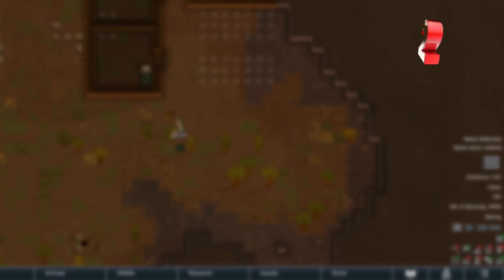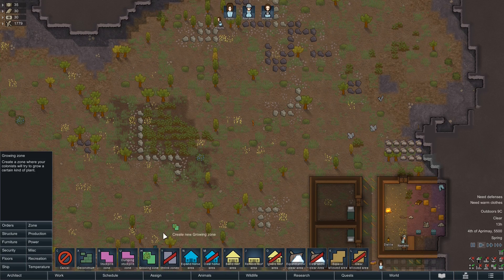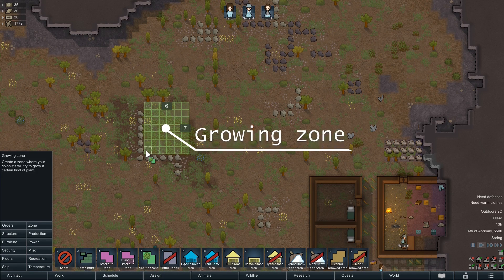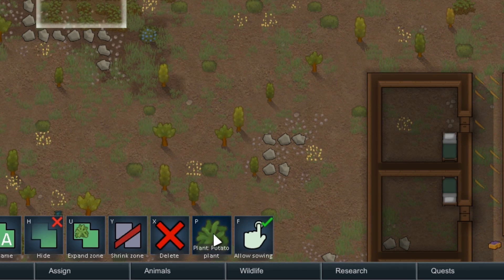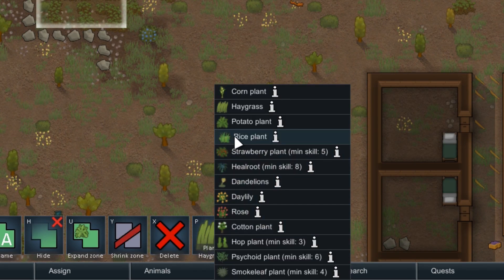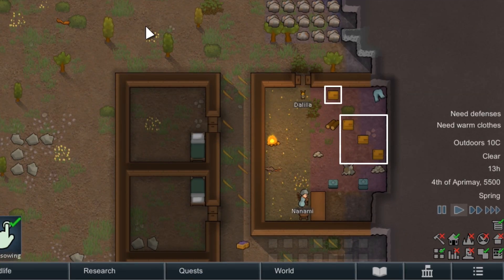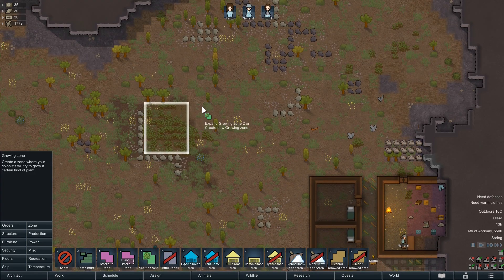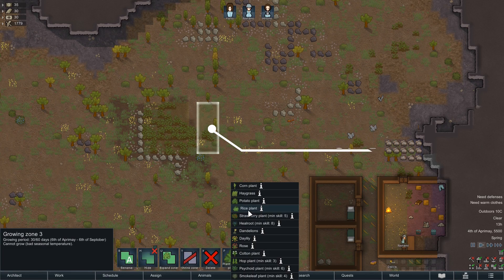How to get food. We can get it from animals or plants. We'll talk about the plants first. We can place specialized growing zones and there we can choose which plant to grow. On average, each colonist will need approximately 10 cells of food. We're going for 42 at the moment, so we have some extra for the winter. We will start out with rice because this is the fastest growing crop and we'll need food fast — we only have that many packaged survival meals left. We're also growing some cotton, but what to do with that we'll handle in another episode.